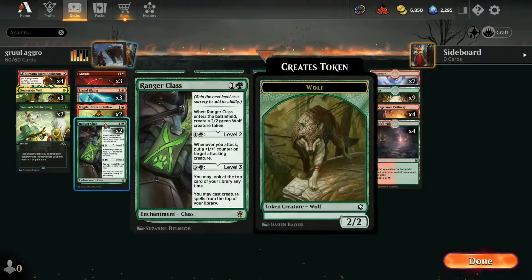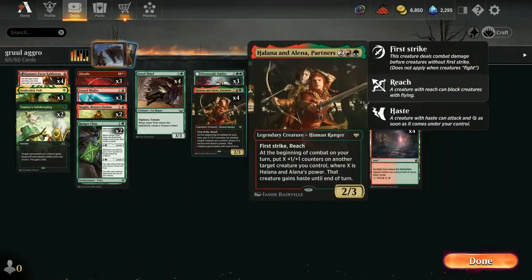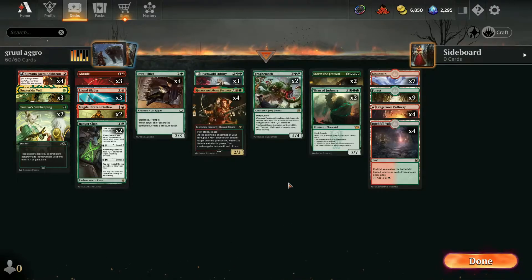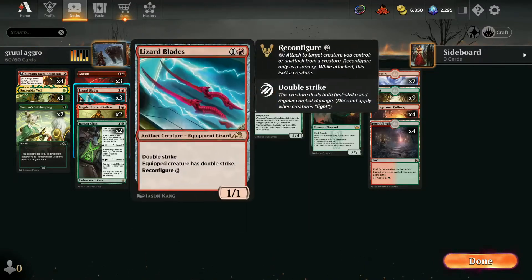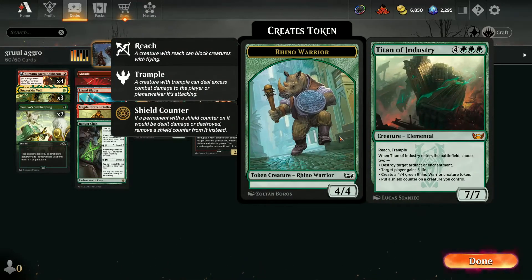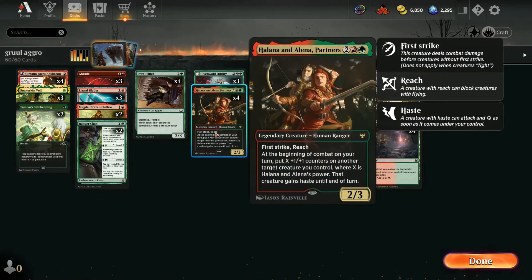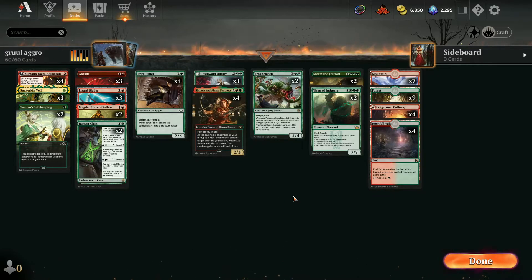You basically get a 4-2 on turn two with that 1-2 combo, into a Jewel Thief. Then Ulvenwald Alina and Halina, just power hitters, into Froghemoth and Titan of Industry. If you've got Halana and Halina out, a Titan of Industry, and a Lizard Blade with enough mana to reconfigure, that's pretty much endgame — like 18 damage with haste and a shield token. Anyway, I hope you enjoy the video — time to get down to it.